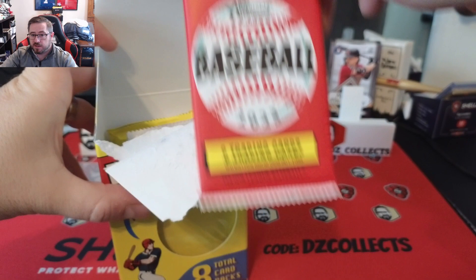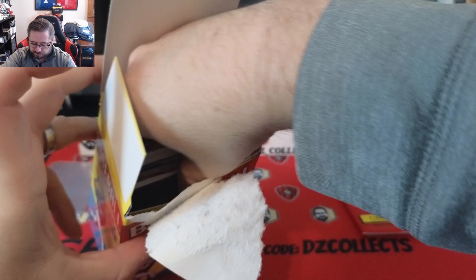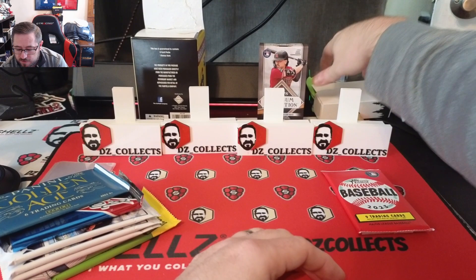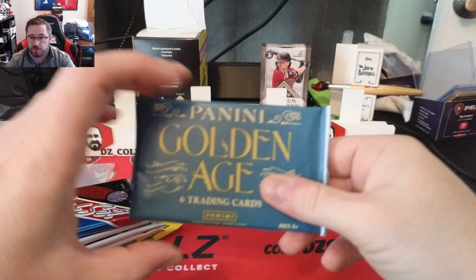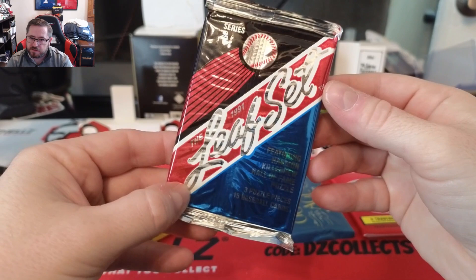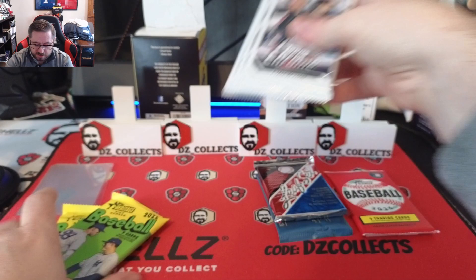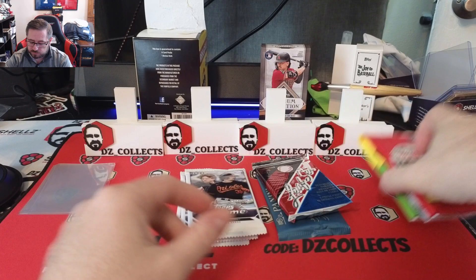The front pack is 23 Heritage. I've seen some cool stuff in these — pretty hit or miss obviously. The free items are top loaders — it's always top loaders for some reason. There are also Bob Ross pens, a Panini Golden Age pack, a 1991 Leaf Set Series Two, some 23 Chrome packs — maybe we'll get an MVP buyback or something — and 22 Heritage.